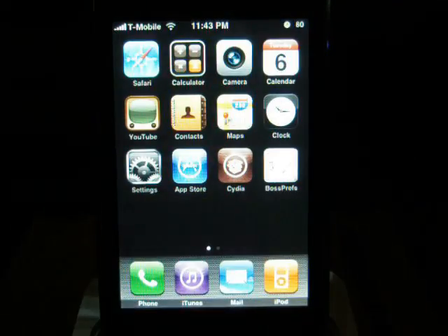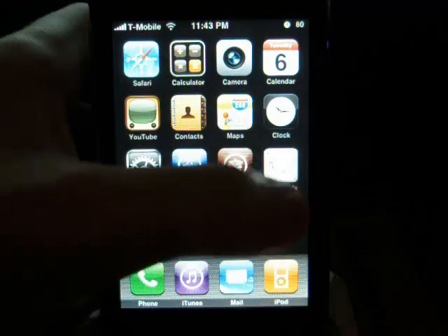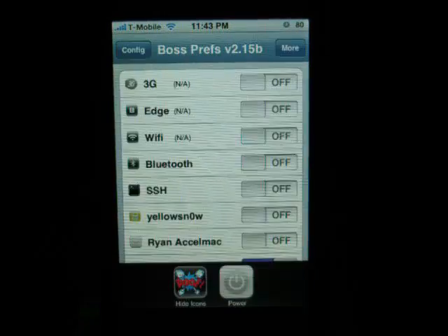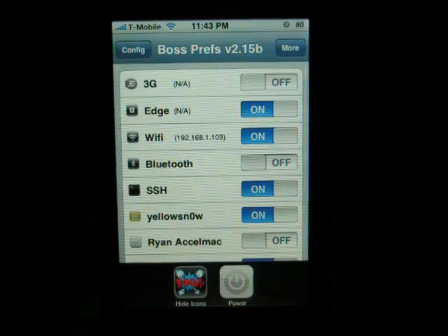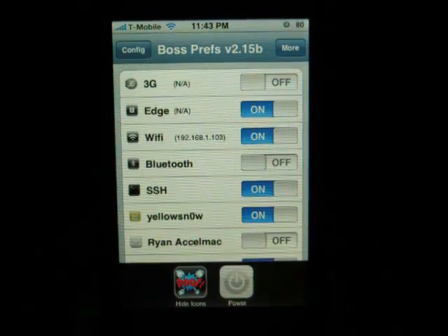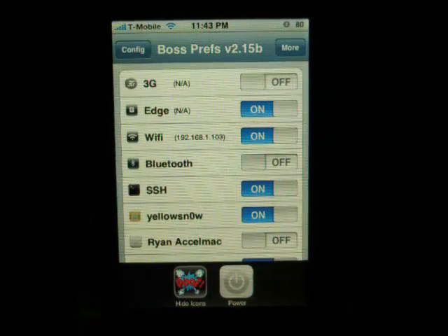Big improvement over last time — over .5 or .6, whatever the one that was before it, that didn't work for me whatsoever. You're probably wondering what my settings are. Within BossPrefs, the only thing I have turned off is 3G, because obviously you can't have 3G. And I'm using the Yellow Snow toggle. And that's about it, really.